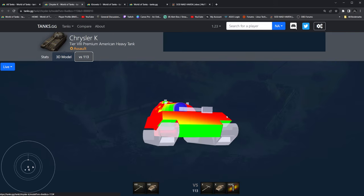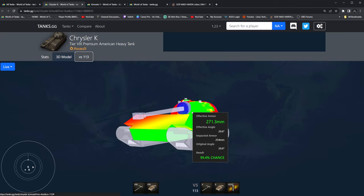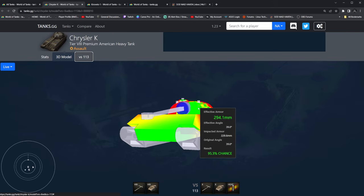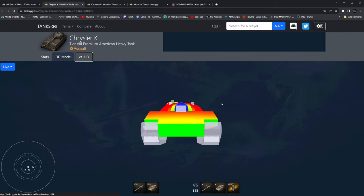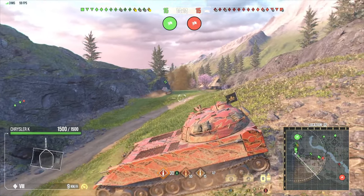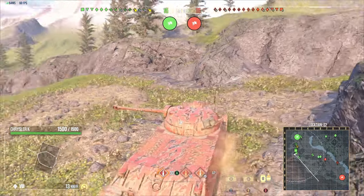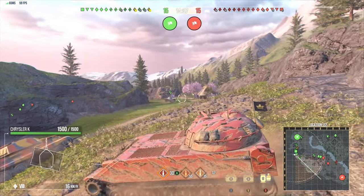101.6mm of side armor and a really decently thick turret at 254 with 241.3 in some areas. It's all about that hull-down gameplay. This replay is going to be taking place on... Hidden Village? I think I actually forgot the name of this map.